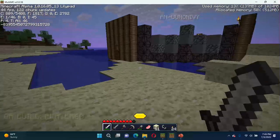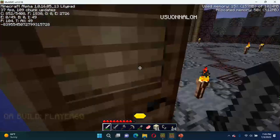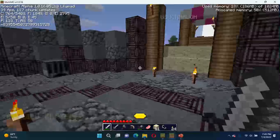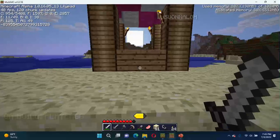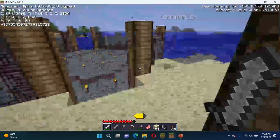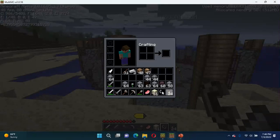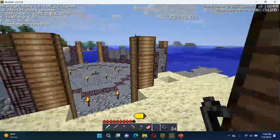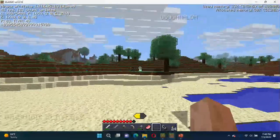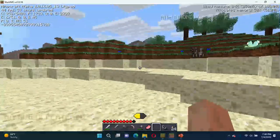I'll talk about the ARG now. The ARG is about a lost version of Minecraft called Alpha 1.0.16.05 — version 13, 0.05. It's a non-existent version of Minecraft. I don't know why you can see it. So I'm playing on World 2. You see, I spawned with a ton of blocks here. I'm wondering where I found this flower from. I'll give you a little adventure showing where this is.